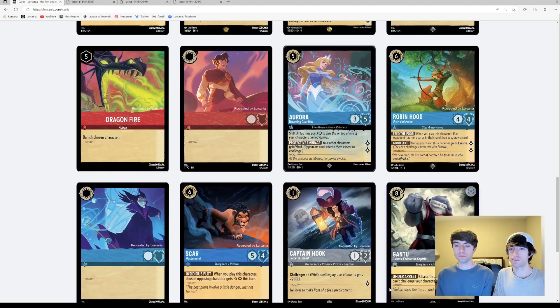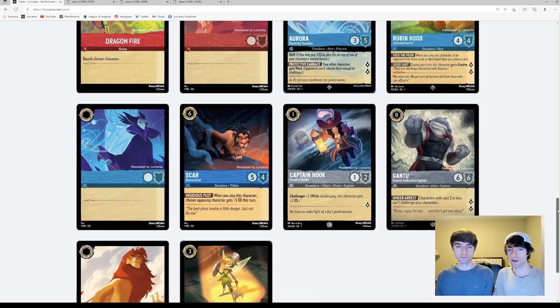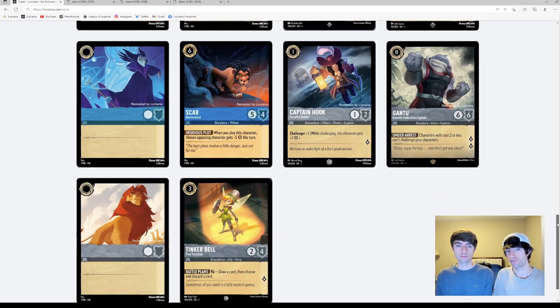Robin Hood — other than his evasive keyword, which is a static keyword, he has an on-play effect that may or may not trigger. Once the on-play effect happens, he just sits there as a 4-4 for 6-cost with really no negative impact on the opponent, so no reason to limit the number of Robin Hoods you could play. Scar is again another on-play effect — it happens one time, and then he sits there as a 5-4 stat line, which isn't overly impressive for a 6-cost.